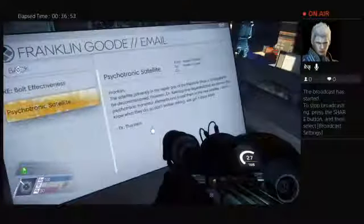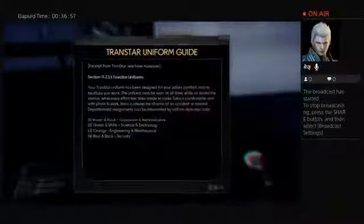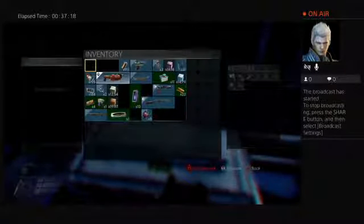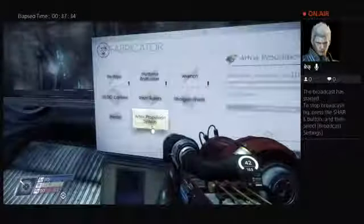Psychotronic satellite — I am. Athrax propulsion system fabrication plan. Sweet! Now all we have to do is make it. Seems like we're doing a lot of good so far. Let's recycle and get some more stuff. Let's use the fabricator to get the Athrax propulsion system. One Athrax propulsion system — all right, sweet. Our newest upgrade.